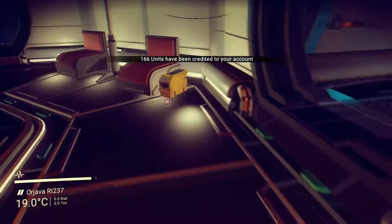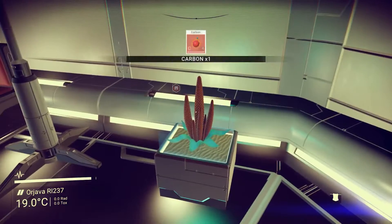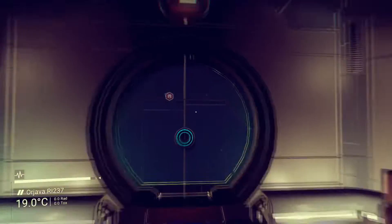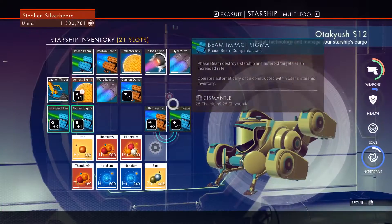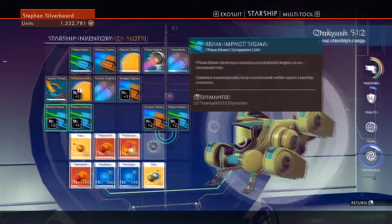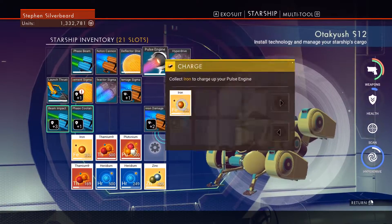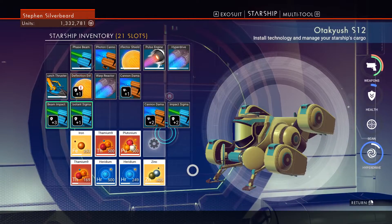166 credits. We actually need to work on also getting an Atlas pass level 2, which means we're going to have to visit more anomalies. Actually while we're here — oh, the number one target is to repair and fill the pulse engine before I waste all the fuel.